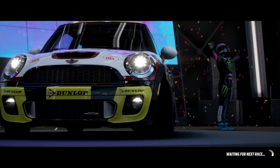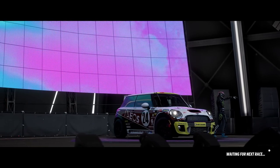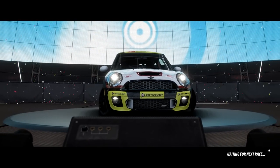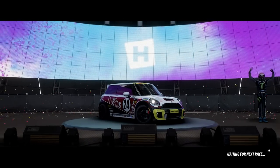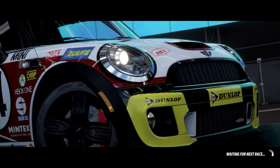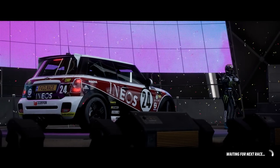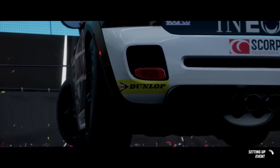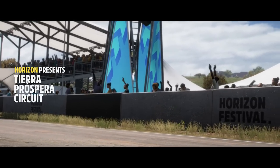The twist this time is we are not going to be changing the build at all when we change the drivetrain. Last time we kept the PI at the top of a class for each drivetrain configuration, so when you made it all-wheel drive you had to adjust the build. This time that's not happening - whatever build you have as a front-wheel drive in a class, you carry on throughout. That means PIs may well change and we're curious as to what might be different when we run it like this.